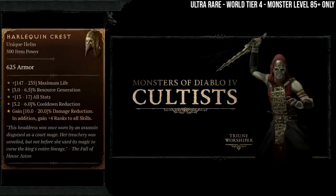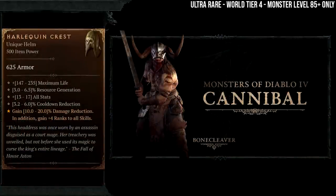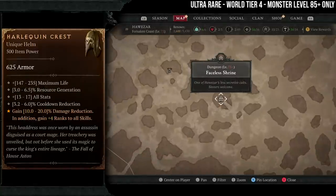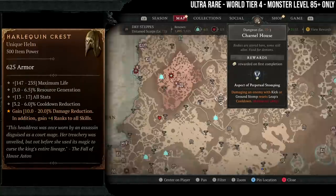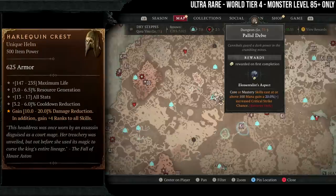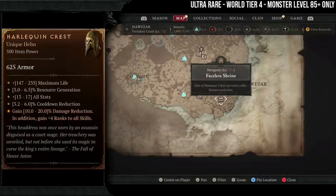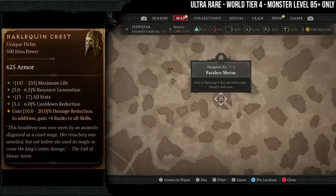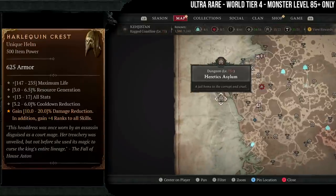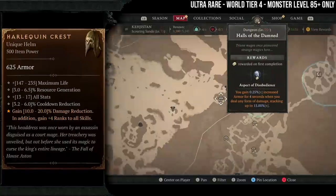The Harlequin Crest drops from Khazra and cannibals. Cannibal dungeons are Pellet Delve, Carnal House, and Faceless Shrine. Khazra dungeons are Faceless Shrine, Heretic's Asylum, and Halls of the Damned. Your best bet for farming the Harlequin Crest is Faceless Shrine, as it contains both enemy types that can drop it.